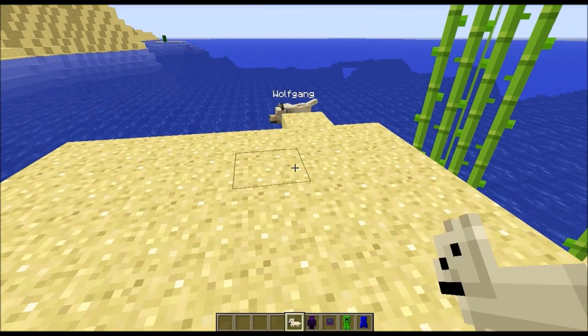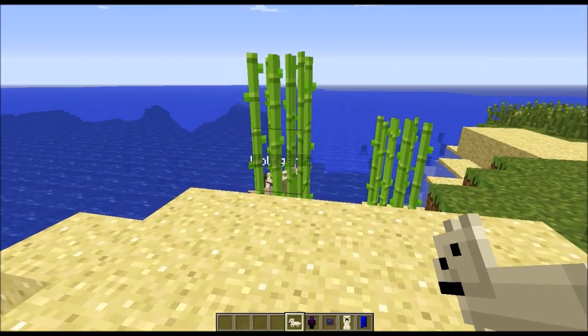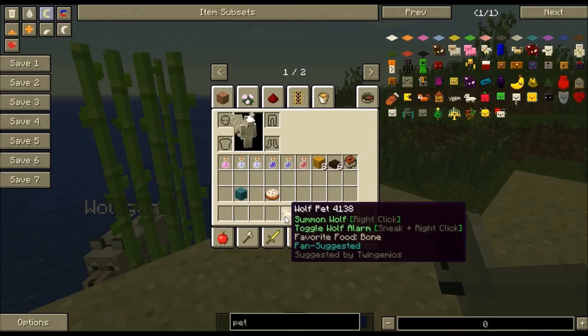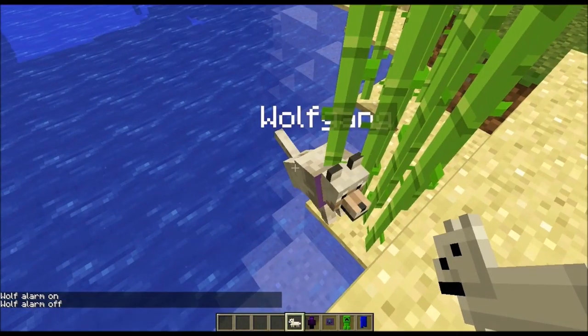There's a Wolf Pet. Toggle Wolf Alarm — I have no idea what that even means; I'll have to actually look that up for you guys.